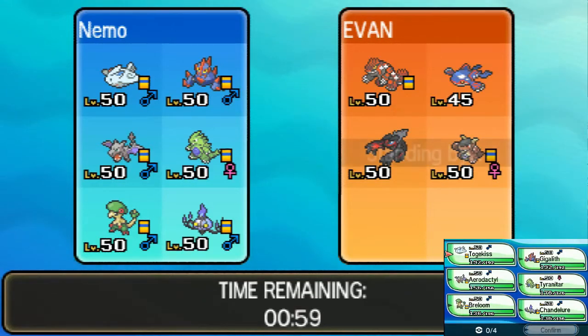Kangaskhan will be a problem because of the Fake Out. I'll go Aerodactyl, Gigalith to get the Wide Guard, and then Breloom. Tyranitar, let's go.